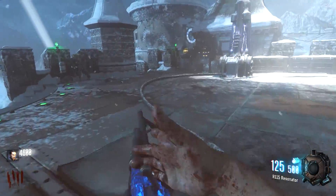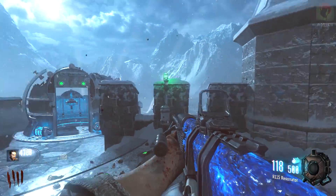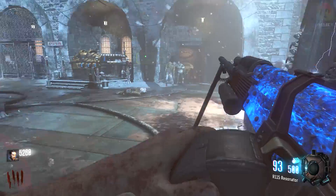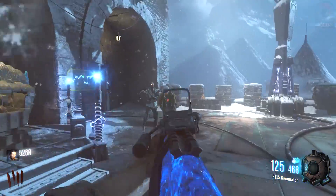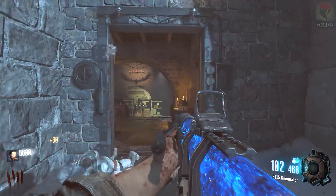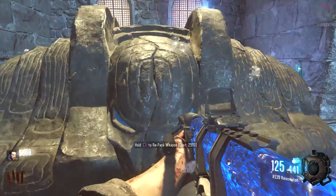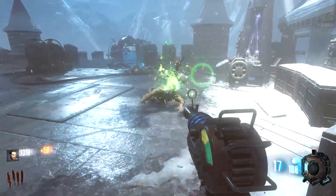This gun is not available on every single map within the game. It's available on the Giant, Dark Eisendrach, Gorod Krovy, and all Zombie Chronicles maps. So on Shadows of Evil, it's not there; Zetsubo, it's not there; and Revelations, it's not there. I don't quite understand why it's not on every map — maybe they just couldn't get the gun to properly work on all of them — but to reiterate, the RPK is only available in the mystery box on the Giant, Dark Eisendrach, Gorod Krovy, and all Zombie Chronicles maps.